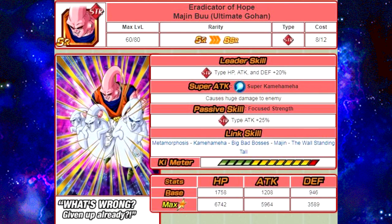The next one is Eradicator of Hope, Majin Buu Ultimate Gohan Absorber. His passive skill is Focus Strength — Strength Type Attack plus 25%. His Link Skills are Metamorphosis, Kamehameha, Big Bad Bosses, Majin, and The Wall Standing Tall. He's available to grind from the first stage, Level 1, Majin Transformation, from the Terrifying Transforming Majin Event, which is the Buu Event.